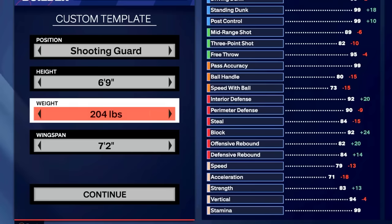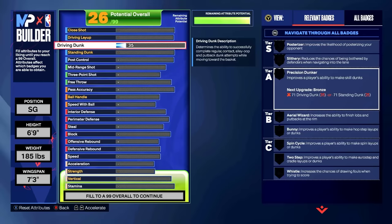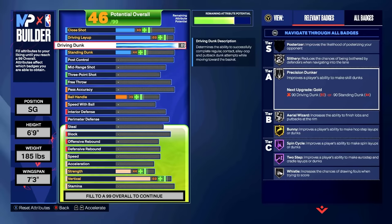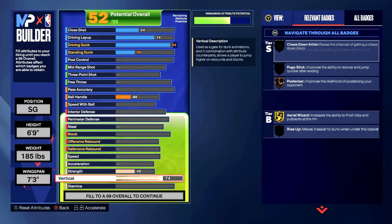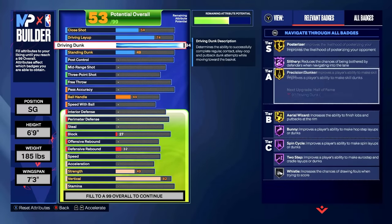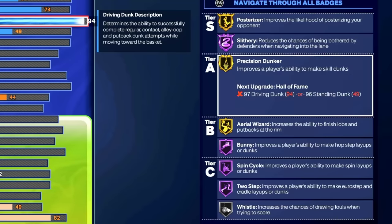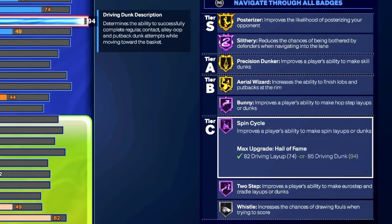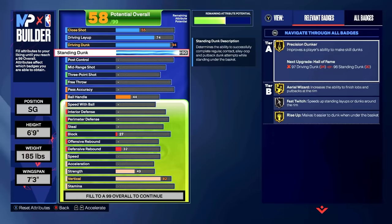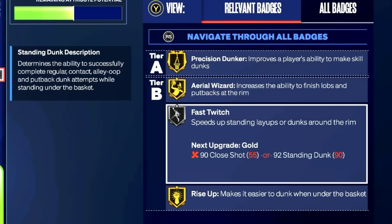We're going shooting guard, six foot nine, 185 pounds, with a 73 wingspan. We start off with driving dunk — we're getting a 94 driving dunk. Upgrade the vertical to 82, and look at the badges: Posterizer Gold, Slithery Hall of Fame, Super Good Badge, Precision Dunker Gold, Bunny, Spin Cycle, Two-Step. Next we go with a 90 standing dunk — we get Fast Twitch on Silver and Rise Up on Gold.